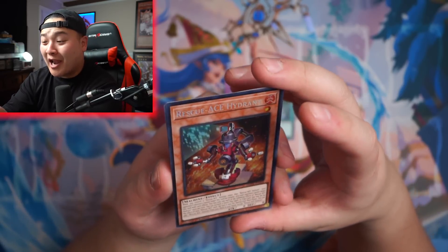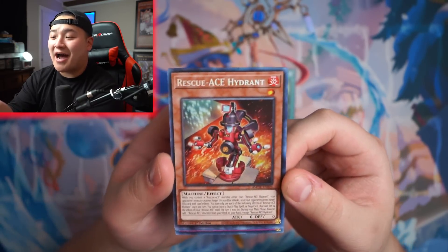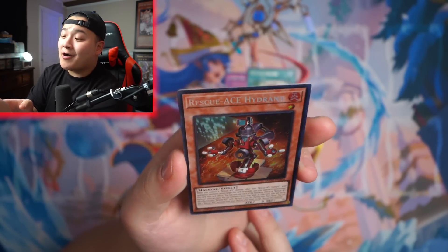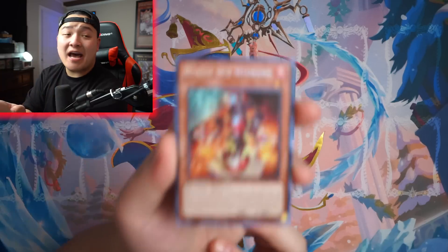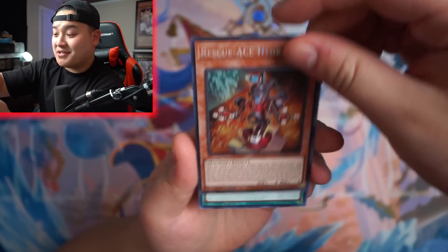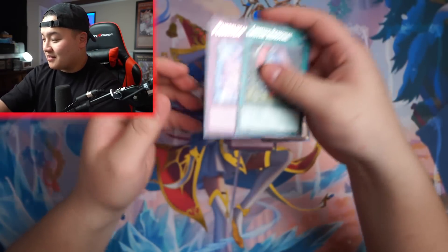Right off the bat, we got a Collector's Rare! Holy smokes — Rescue Ace Hydrant right here. This card is around $70, $69.99 right now on TCG Player, which is absolutely insane. Ridiculous. This is crazy. Let me sleeve that real quick.